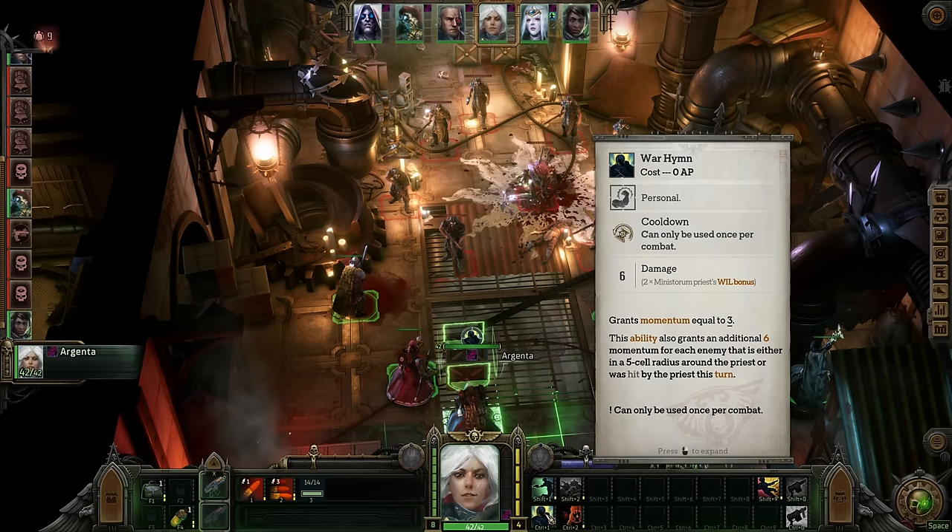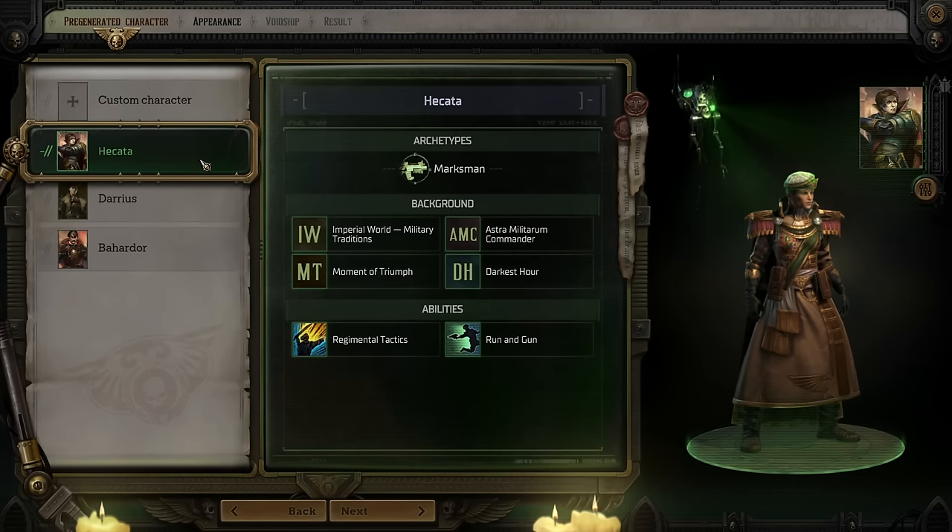As this is a big RPG, your choices in character creation matter a great deal, and it's definitely worth walking through them. The first screen you're going to be presented with in character creation is choosing between a custom or pre-generated character. The pre-generated characters have a set starting point that you can still take in a few different directions. However, their beginning archetype is sorted out, so they have a relatively straightforward method of progression. If you're a little intimidated by all the choices, these are valid options, especially if you're just playing on normal.